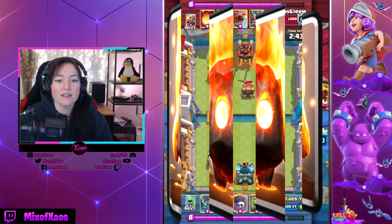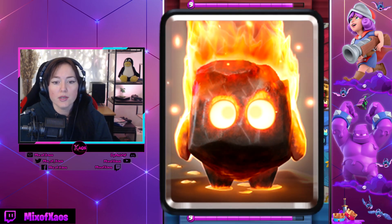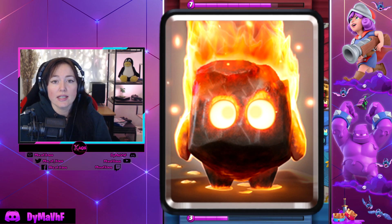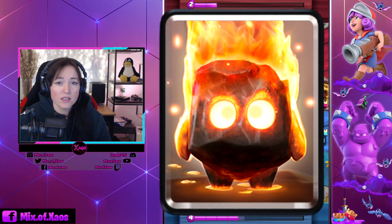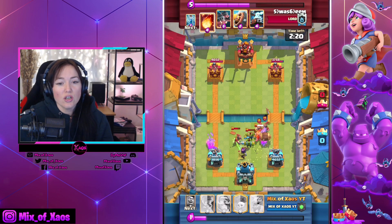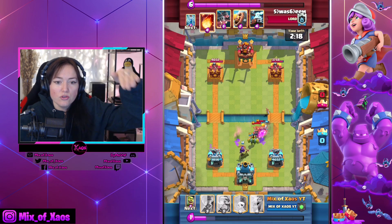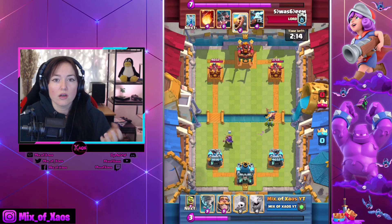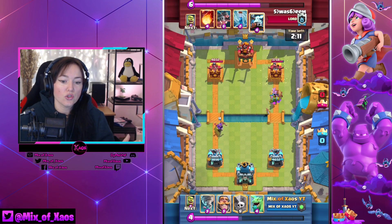The next one is the Fire Spirit, and it's being nerfed because of the Furnace. The jump range is going from 2,500 to 2,000. This change should help some ranged units to deal with Fire Spirits without getting hit. It is really frustrating when you have an Archer Queen and a Fire Spirit just touches her. I would say it's gonna have a positive impact in Clash Royale in general. Fire Spirit should not jump into the Musketeer or the Archer Queen or any ranged unit.